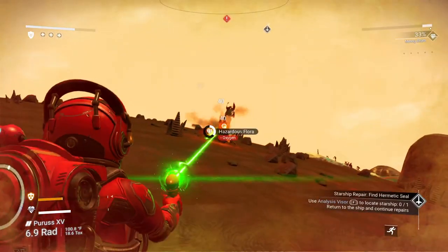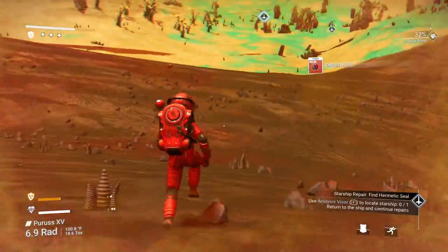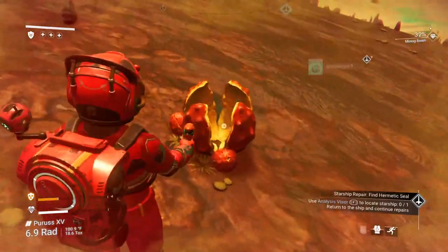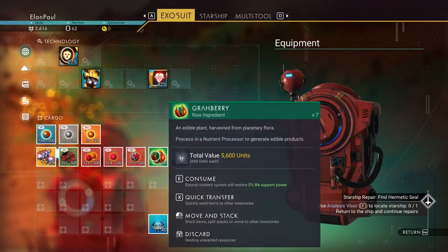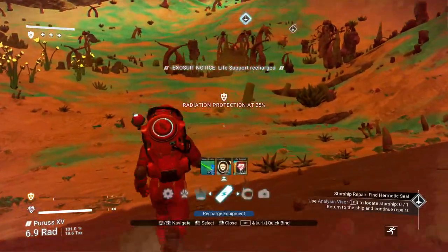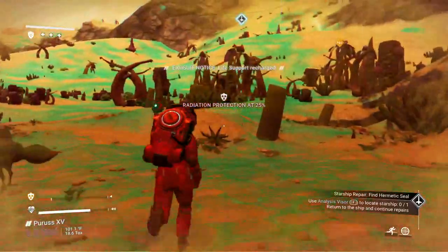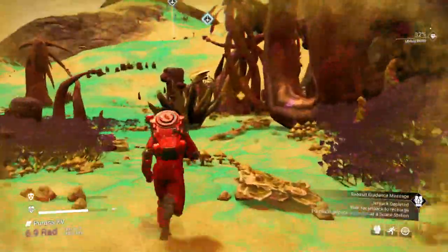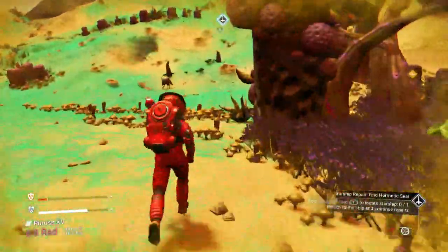These plants will hurt you, but if you take them out, they'll give you some oxygen. The plants of the area you're in will give you certain things — like this one gives us life support. I see no more sodium until we get all the way up here. Sodium's going to play a big part here since we can't find any caves.